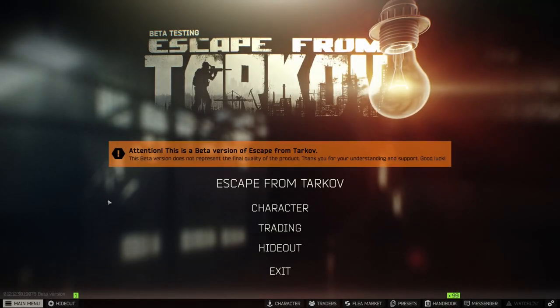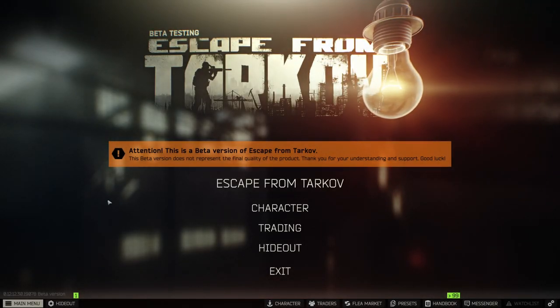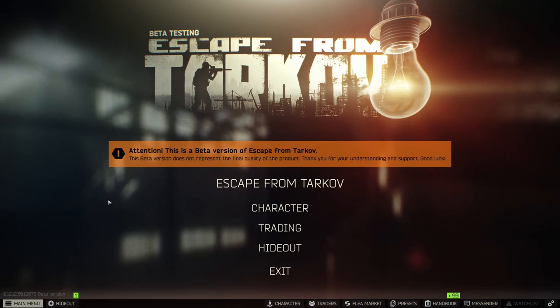Yo guys, what's going on? Zasus here today with another video. In today's video, we are going to be doing a task guide for Tarkov Shooter Part 3. This is a Jaeger task that requires you to get three kills with bolt-action rifles under 25 meters. If this guide helps you out today, make sure you're leaving a like on the video, and of course, make sure you subscribe to the channel. Let's hop in.